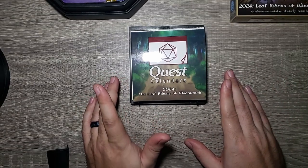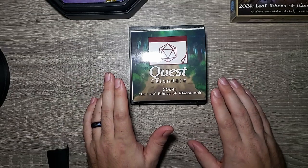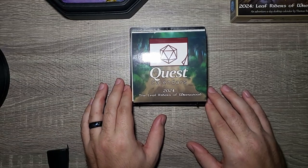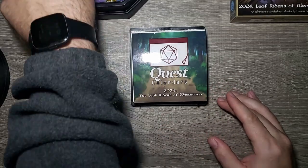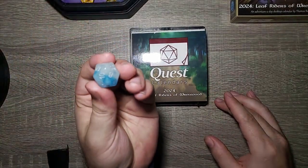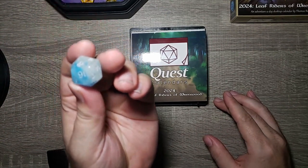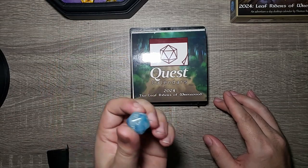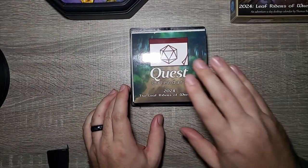This week we had a vote between what new dice to choose. We had cloud blue, see-through yellow, blue and yellow, and then purple and orange. With your votes, the dice for this week is going to be cloud blue — one of my personal favorites. It may be a little hard to see on camera but I will do my best to show you and let you know what happens.